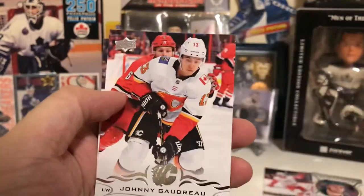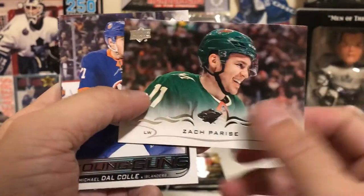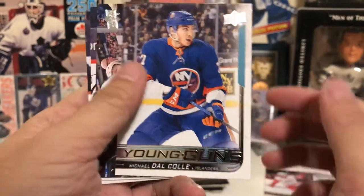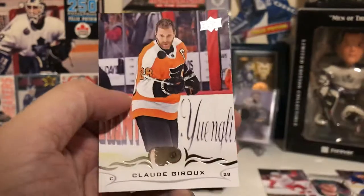Fourth pack: Evgeny Malkin, Johnny Goudreau, Seth Jones, Zach Parise, and our first young guns is Michael Dalcol. Also Kerfoot, Letty, and Giroud.